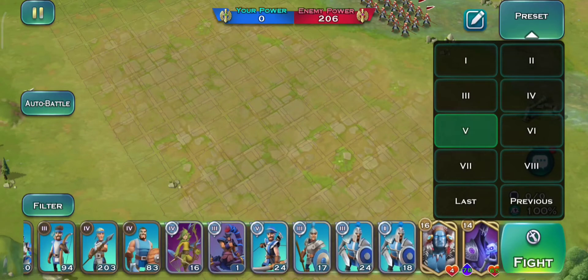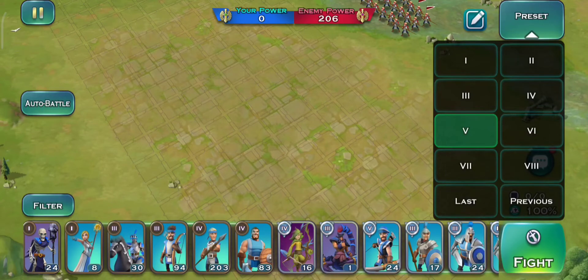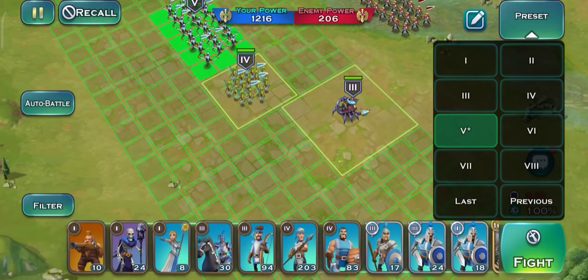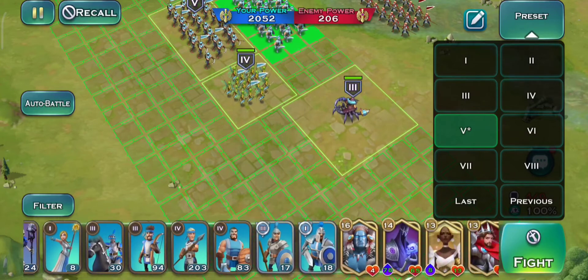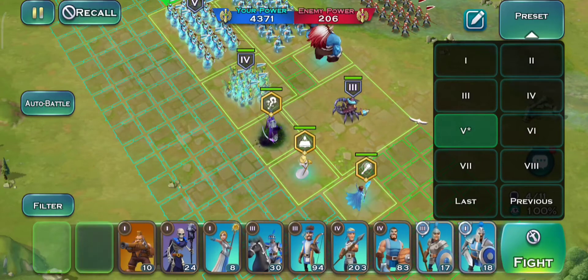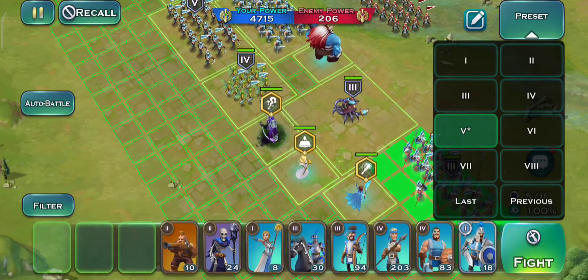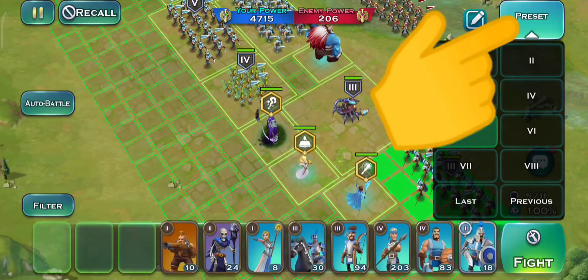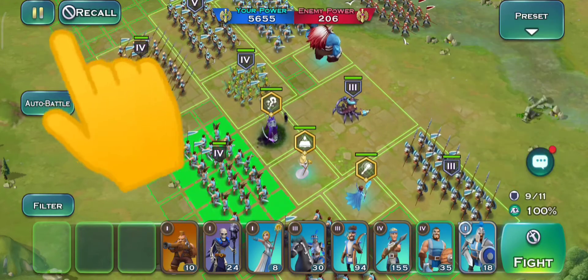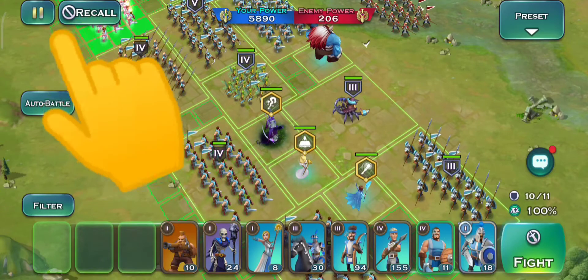Always choose higher power armies first, then the lower ones. Remember that how many armies you can send for battles totally depends on how many heroes you have. If you send enemies more than you can, then simply recall the lower power armies.